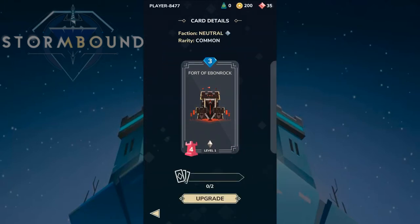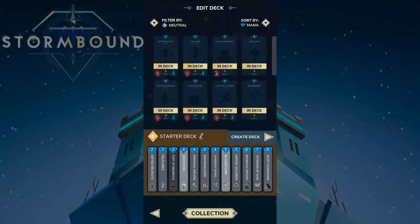Fort Ebonrock is a structure — it's placed and only has strength, it doesn't move at all. It can block enemies from attacking your base. The key difference from Clash Royale is that this game is turn-based, and it has mana like a traditional trading card game.